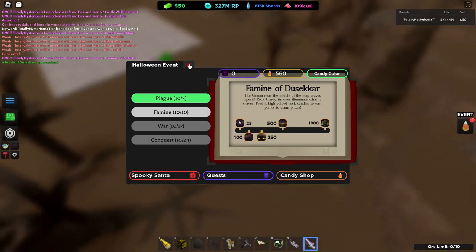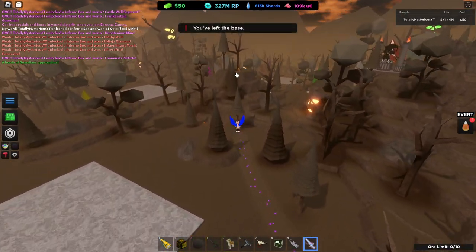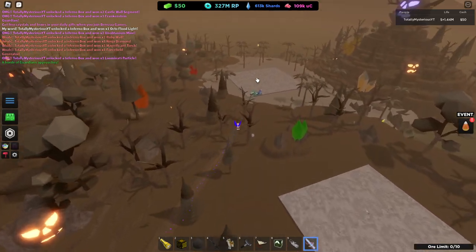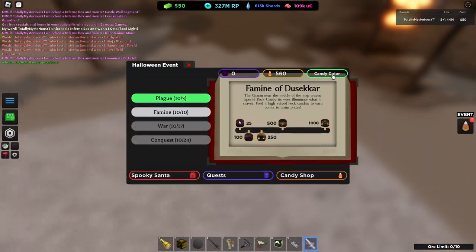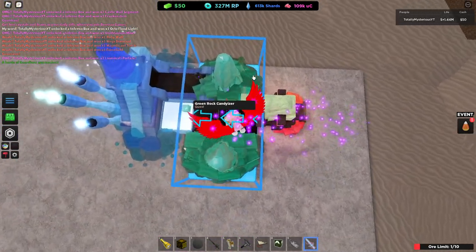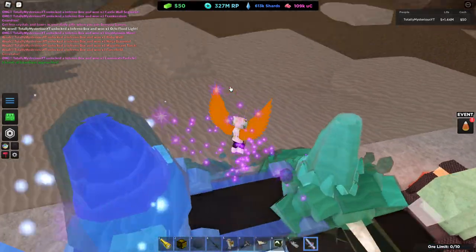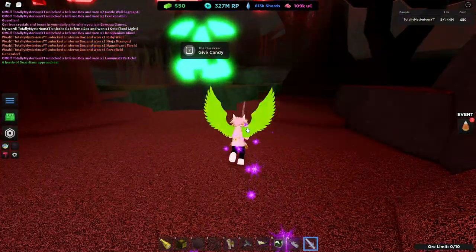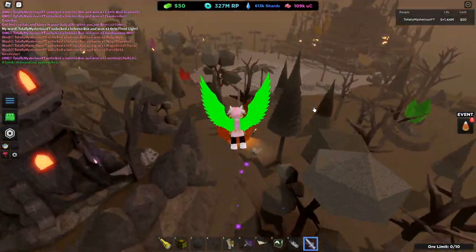We will now move on to the Famine of Desikar quest. This is a much faster one to complete, especially if you are more or less around one of these bases. These three are kind of optimal for doing this, so public servers might be the go-to, or just populated VIP servers. If you go ahead and look at the Halloween event page, you can see candy color right here. Since it is in green, I need to turn Swinite Mine Ore into green rock candy. I put it in a rock candy center, pick up my new green piece of candy, and bring it to the giant pumpkin in this red pumpkin cave. Give it, and that gives me 25 points out of 1,000. So it would take you about 40 pieces of candy to finish the quest, if all of them give 25.